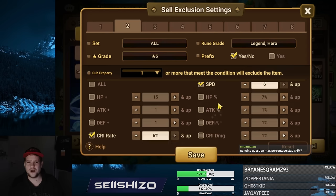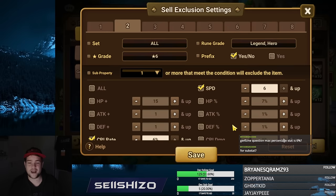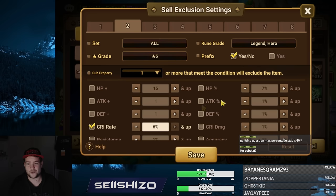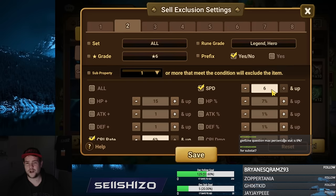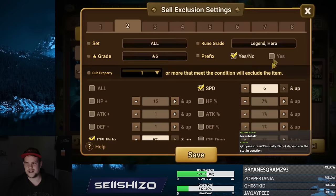Then we go for all runes — this is specifically for all runes. If any rune has a six speed or a six crit rate, keep it. Simple as that. Because those could be 24s. I know there's energy and all that other stuff, but for all the other rune sets I don't really need anything that's just a six.